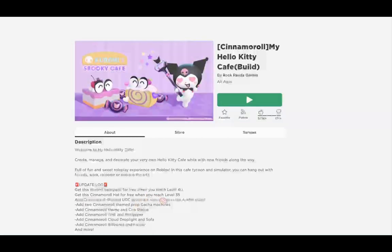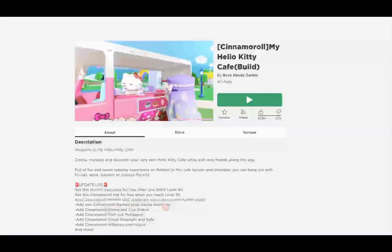I think I'm about level 30, so hopefully I'll be able to get to level 35. And the cinnamon roll themed UGCU props are now online in the avatar store.